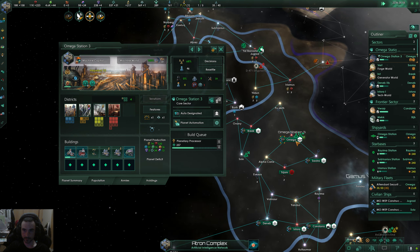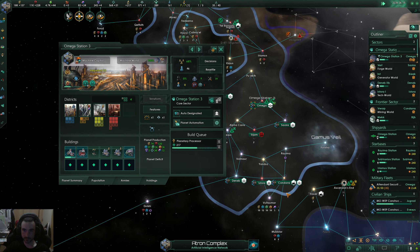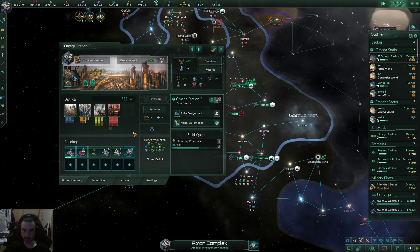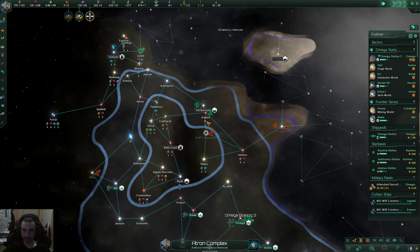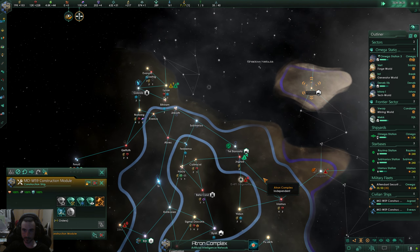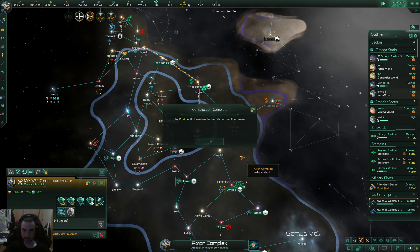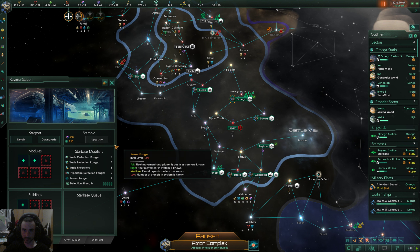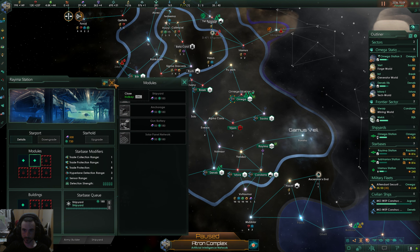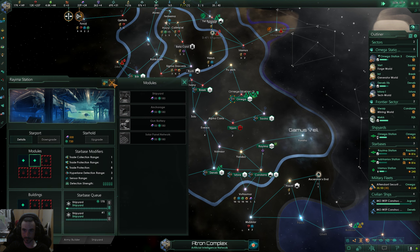Some dark matter found — always nice. System survey complete over here — that would have been nice to get but I don't think we'll be able to. This guy is queued for outpost and I have enough for another, going to set that one up. Getting two shipyards on these two new star bases. Not enough alloys.